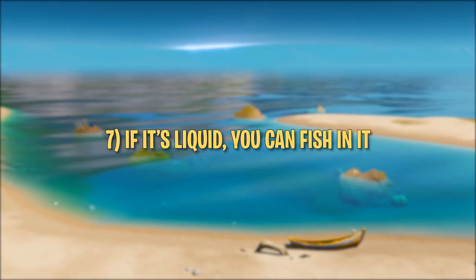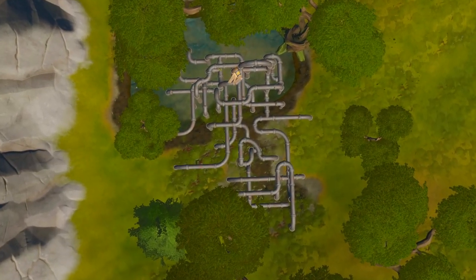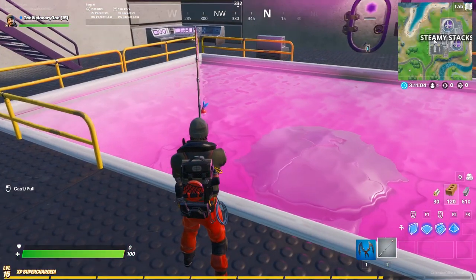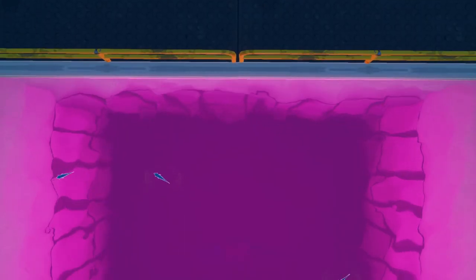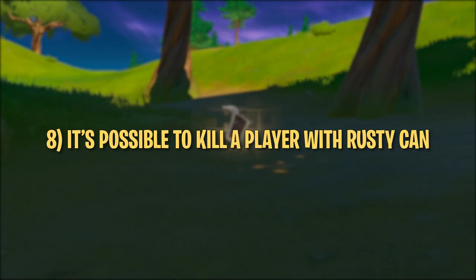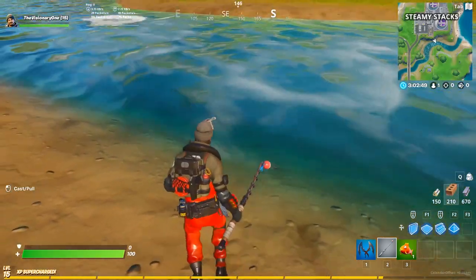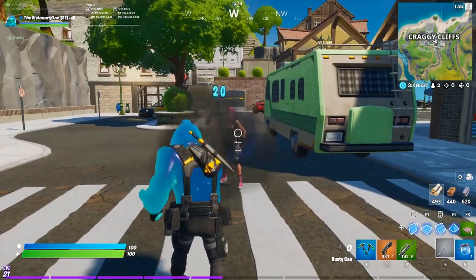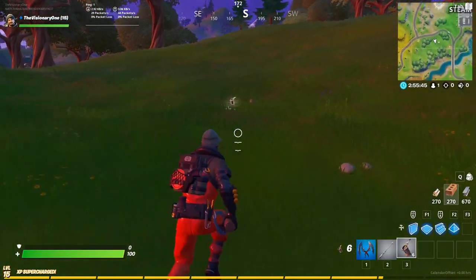Tip number seven: if it's liquid, you can probably fish in it. There are some much weirder fishing spots around the map, like the vat of purple liquid in Steamy Stacks — you can both swim and fish in it. Just keep in mind that the smaller a body of water, the less likely you are to find a ripple. Tip number eight: it is possible to kill a player with a rusty can. You can get a rusty can by fishing anywhere there isn't a ripple. They're throwable with about the same range as a grenade, only dealing 20 damage per hit — but they're a great troll item if another player is on low health. You can also pick up your rusty can after throwing it, because recycling is cool.